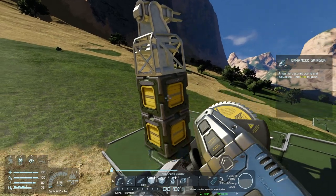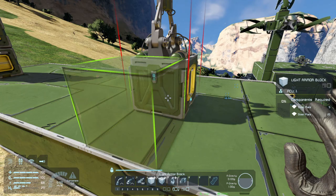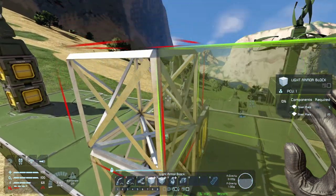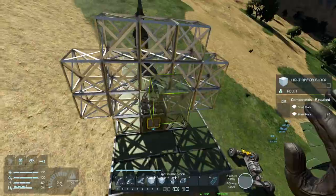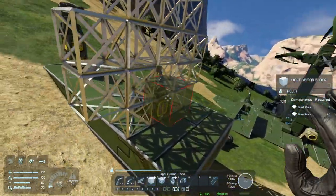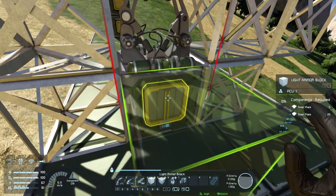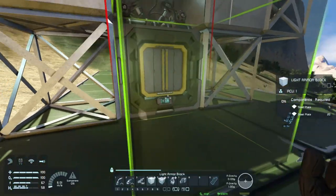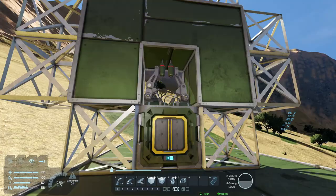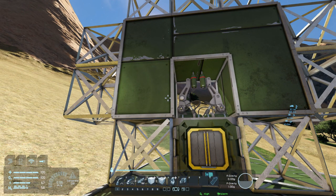The way we can prevent that from happening so quickly is by simply adding a welder to the system. I'm going to place down some unwelded blocks around this welder just to show you the area that the welder works within. It's actually a cube-shaped area. I've placed some steel plates inside the welder and I'm going to turn it on so you can see what it does — this gives you an idea of the coverage area when placing welders around your turrets.